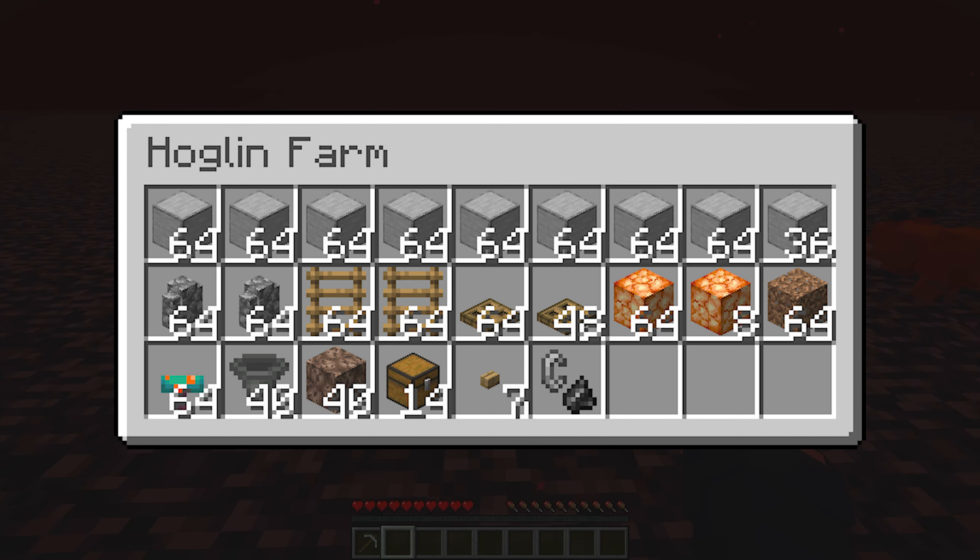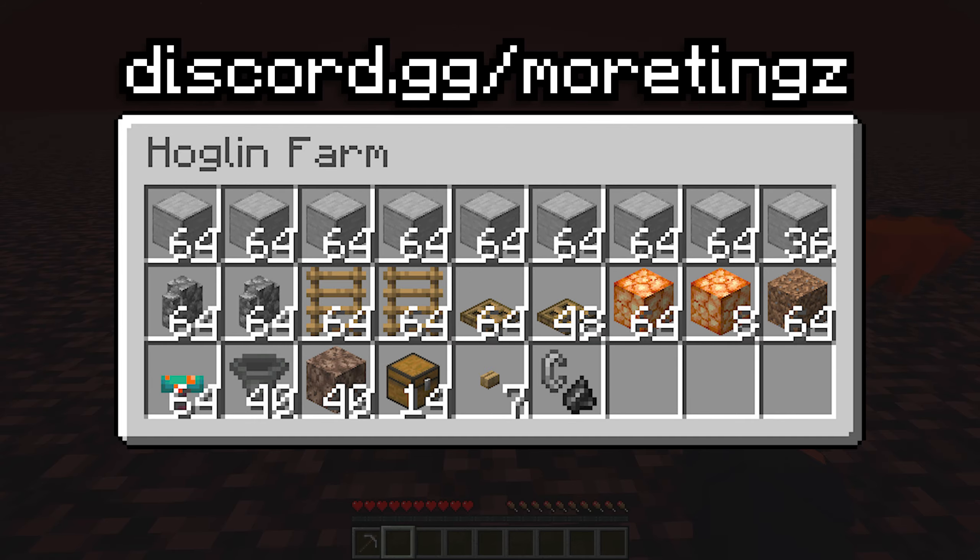Here are the materials for the farm. You can use any solid block in place of smooth stone and scaffolding in place of ladders. If you need a world download, litematic, or schematic, then join my discord.